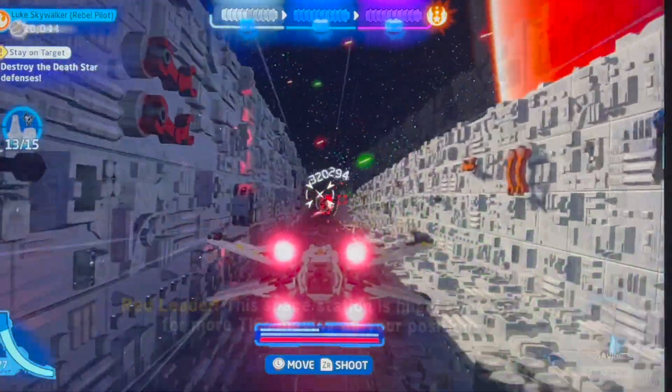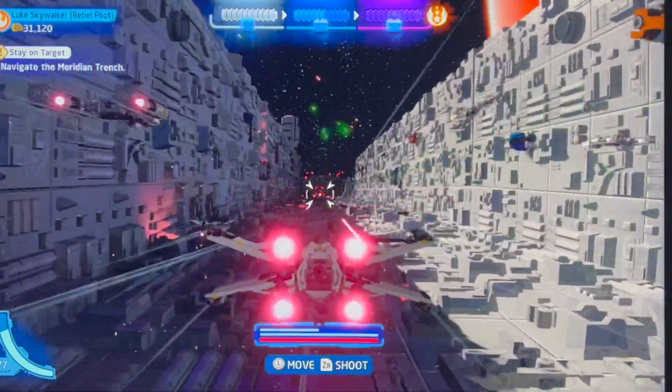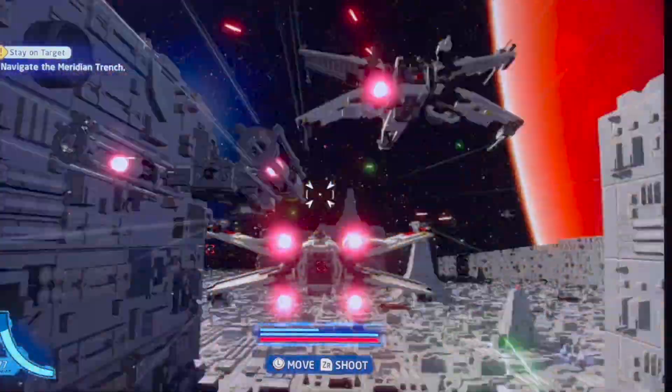When you're flying around, sometimes you'll see little targets on the side of the wall — you want to blow those up too. You might get some extra bonus points like unlocking things. Now we're into the next section.